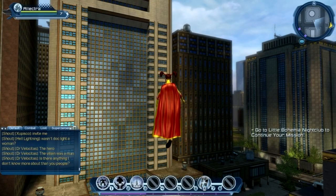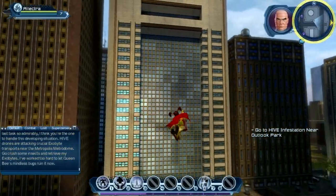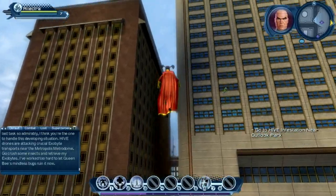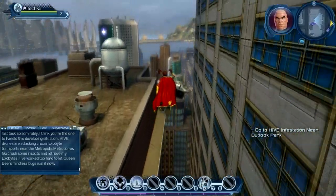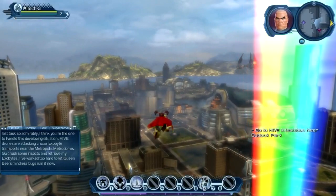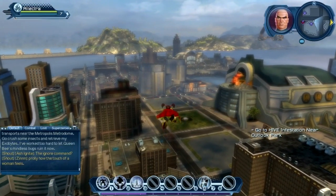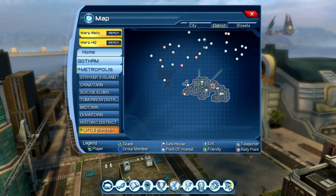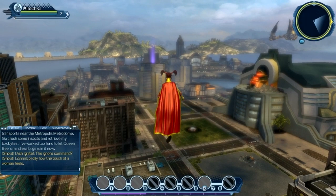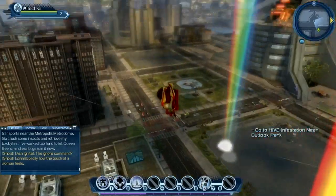Let's have a look on the map — it's miles away. Let's check where this pest control one is and activate that. 'This is Lex Luthor. Since you performed the last task so admirably, I think you're the one to handle this developing situation. Hive drones are attacking crucial exobyte transports near the Metropolis Metrodome — go crush some insects and retrieve my exobytes. I've worked too hard to let Queen Bee's mindless bugs ruin it now.' The pest control quest is actually on the way to the Little Bohemian nightclub, so we'll do this and then head back to hand in.